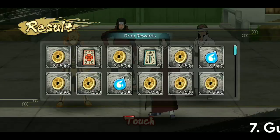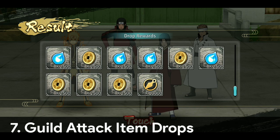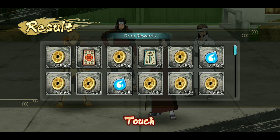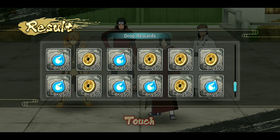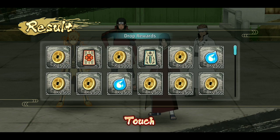Seventh, guild attack item drops have been expanded. Previously we used to get around four or five item drops from a guild attack, which had some chakra, ryo, and magic flutes. This time we have around 40 to 50 item drops from the guild attack, which also include fortress medals, ability points, factory medals, ryo, chakra, and the new Sonade's Necklace and Crimson Four Leaf Clover.